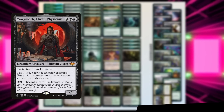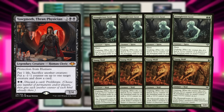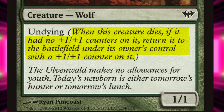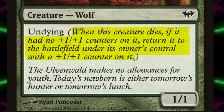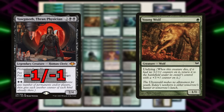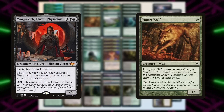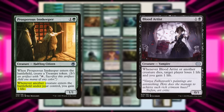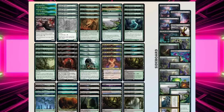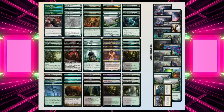The reason why this is so powerful is this deck plays eight Undying creatures. Undying says when this creature dies, if it had no plus one plus one counters on it, return it to the battlefield under its owner's control with a plus one plus one counter. With Yawgmoth, when you put a minus one minus one counter on a creature, it nullifies the plus one plus one counter. This means you can draw as many cards as you have life — and more if you find a Blood Artist or a Prosperous Innkeeper, because both allow you to start gaining life off these effects. This deck also plays seven tutor effects, making it hyper efficient and hyper consistent.